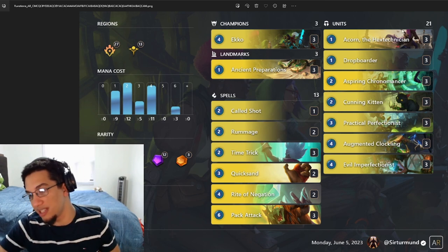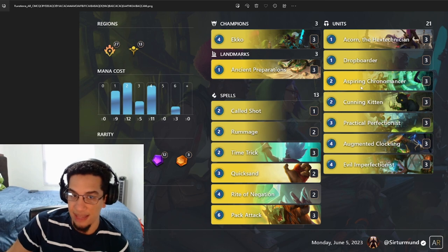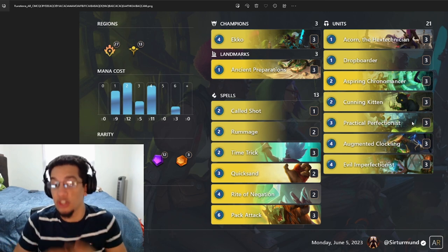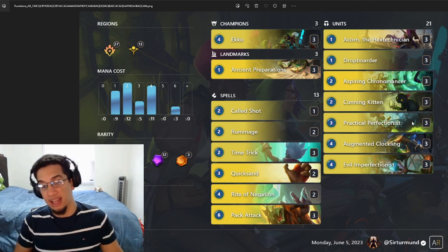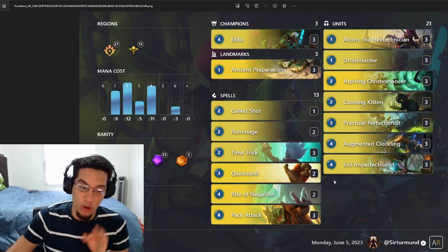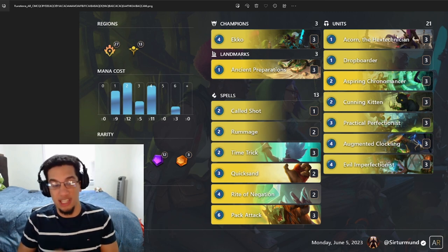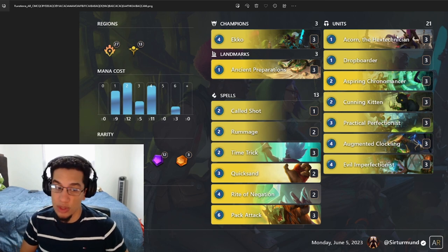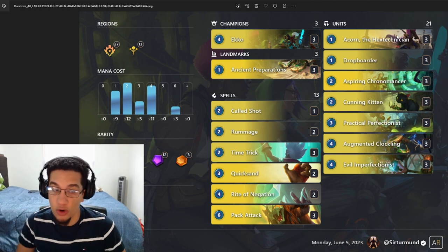Mulligan Tips: I don't hate mulliganing everything away except for the Cunning Kitten and the Evil Imperfectionist if you get it. Acorn is also good to keep as a run-off. I don't think you need to keep anything else — even your Chronomancer or Ancient Prep, you want to have those later in the game in case you don't get your Cunning Kittens and the Evil Imperfectionist. Once you already have your Cunning Kittens created by the Evil Imperfectionist, then you can play those early cheaper predicts. But in the early game: Acorn, Cunning Kittens, Evil Imperfectionist. Keep Pack Attack only if you have Acorn at the same time, but be careful about double Pack Attack without Kittens.